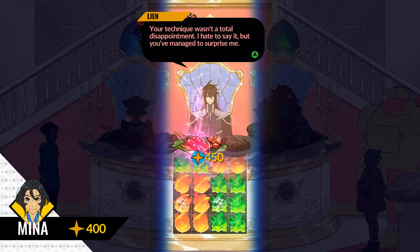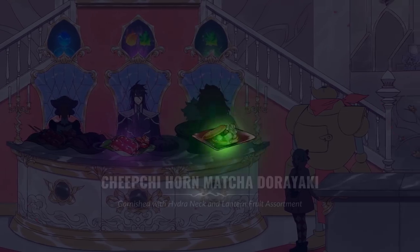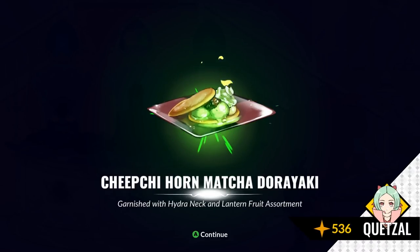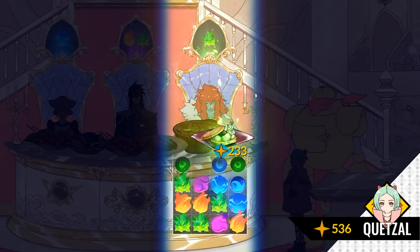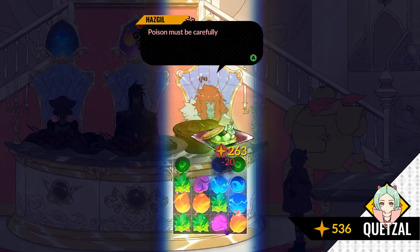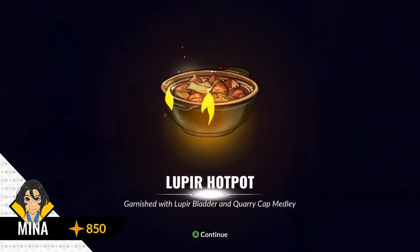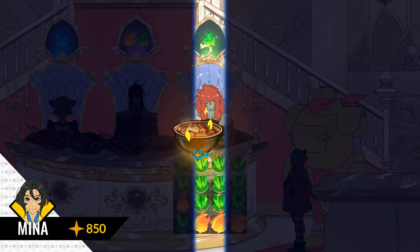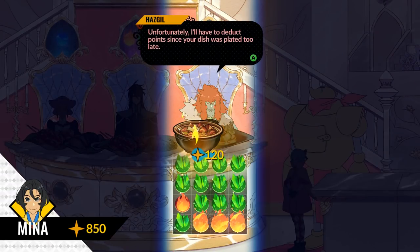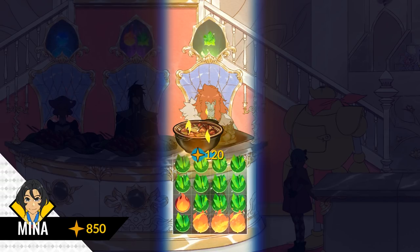Your technique wasn't a total disappointment. I hate to say it, but you've managed to surprise me. Alright, it's the last one where I'm going to lose the most points, but there's no way I can lose at this point. Cheap G Horn Matcha Doriaki, garnished with Hydra Neck and Lantern Fruit Assortment. Your interpretation of this dish is my favorite by far. Plenty of earth spread evenly throughout. But also poison. Lupier Hot Pot, garnished with Lupier Bladder and Quarry Cap Medley. Unfortunately — it was too late. The earth is masked by the other flavors. It's simply not enough.